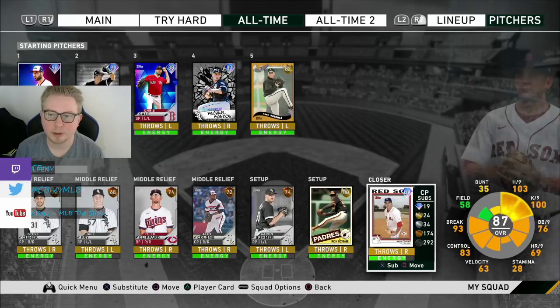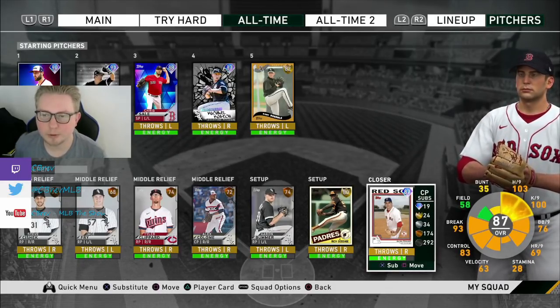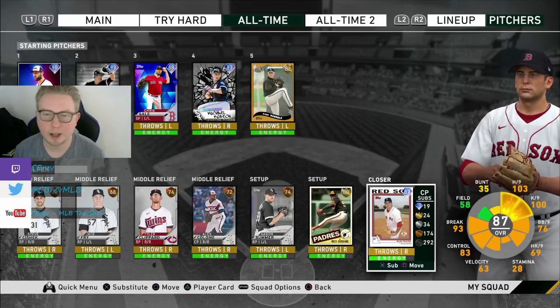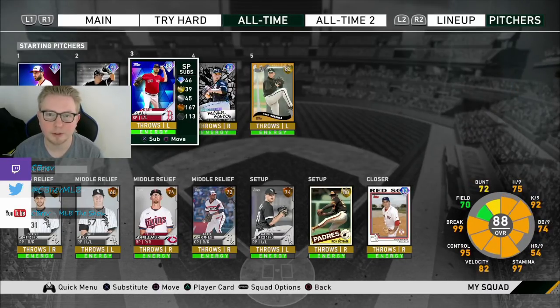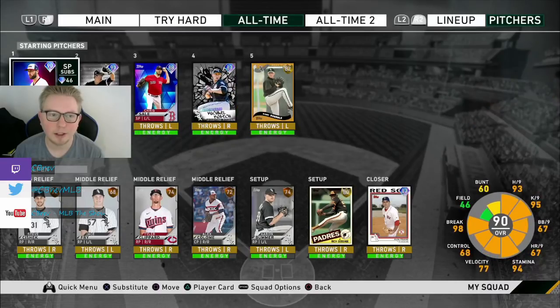We'll probably be using some starters out of the pen because all we got is gold Goose Gossage. We did just pick up finally a closer - the new Keith Folk that dropped. It's huge for this team build to have at least one diamond reliever. But we'll probably use Sale out of the bullpen and Kopec. But debuting: Giolito.